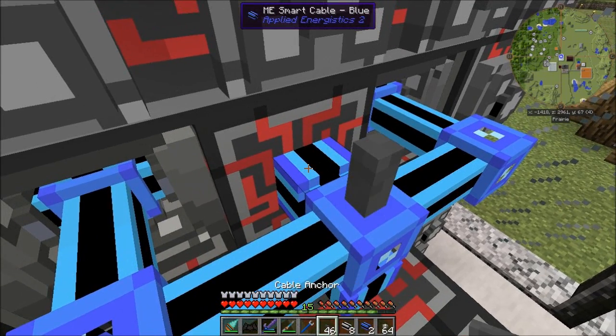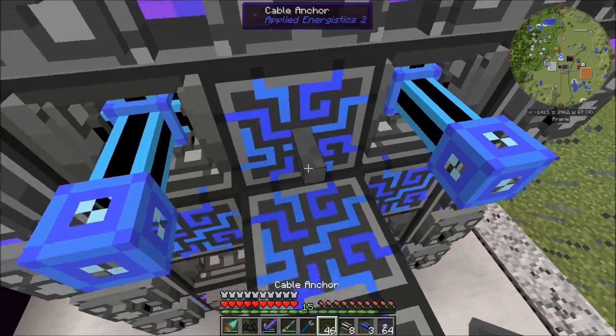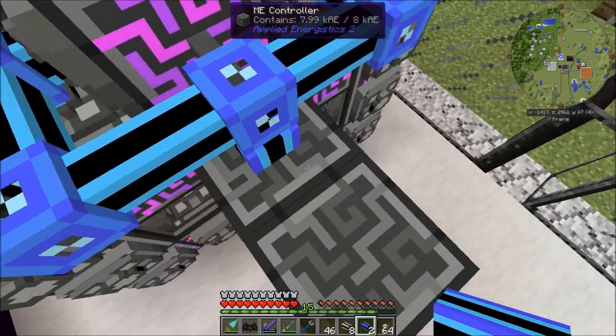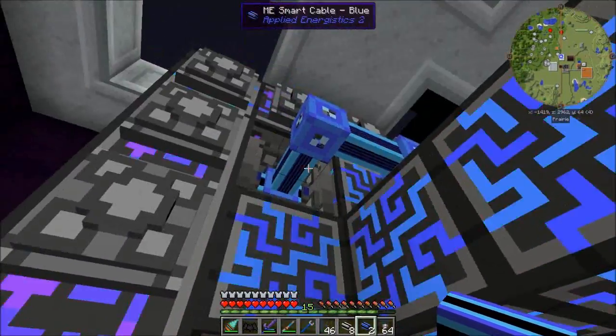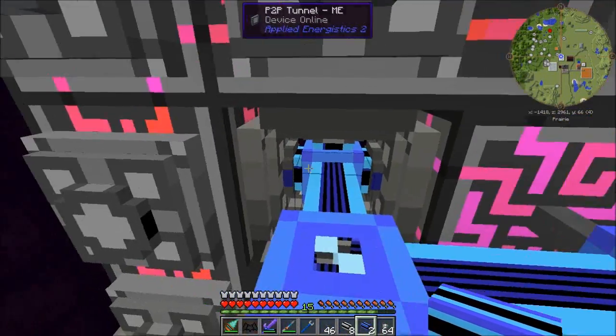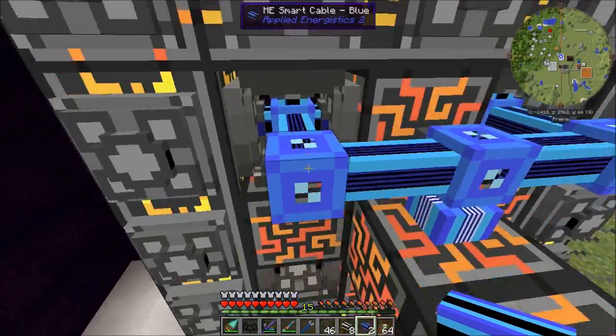If I put the cable anchor on first and then attach this, it's still working. Why? Because different networks. This is network one — this cable is carrying eight channels.